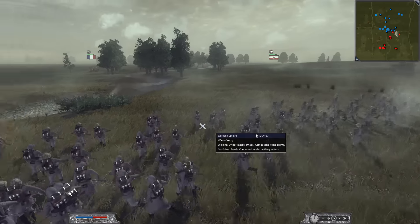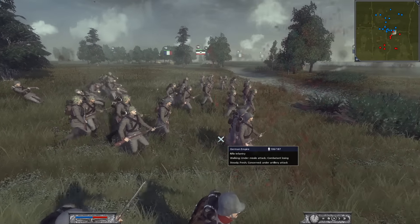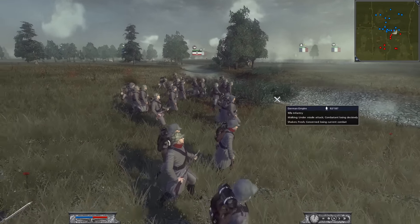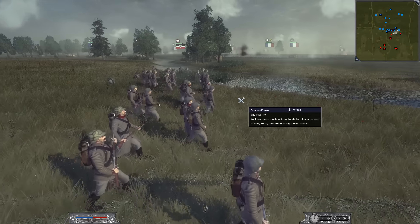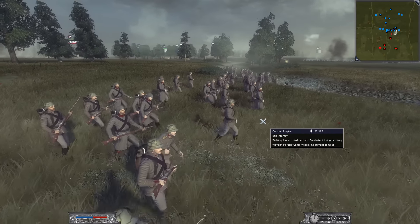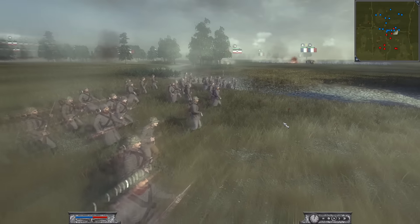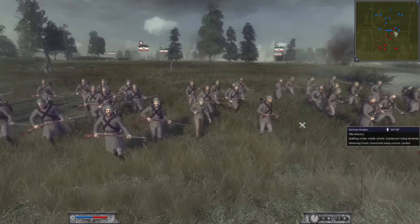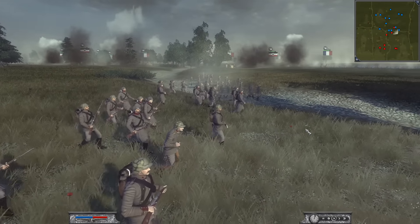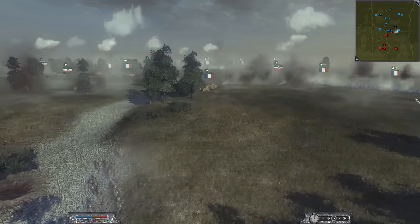I am just wrecking this unit of rifle infantry. Artillery in the background. They are getting destroyed from my female tank. And I've also got my infantry in the back there firing. So I am just destroying this rifle infantry. Good support from the female tanks. This is why I wanted to bring infantry — so I could just melt them with my female tanks. Could you imagine being in the middle of this battlefield with the artillery and tanks just going crazy? That would be pretty scary.